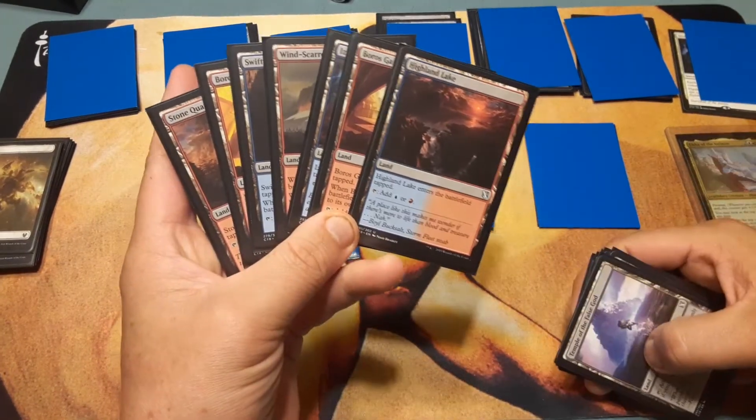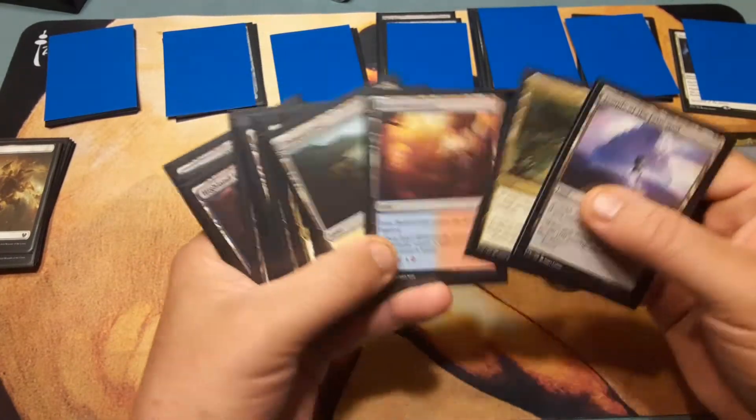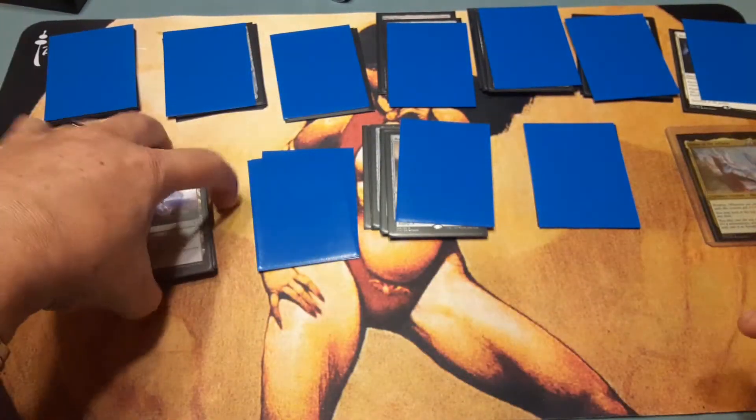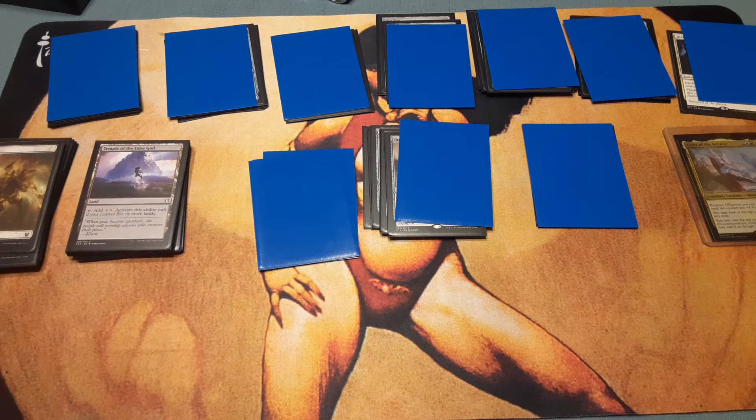These are all tap lands — some of these can get changed out. I'm going to help him with that for the competition, because it doesn't make any sense sending him into a competition with tap lands. The faster your deck, the easier it is to play. Anyway, let's get into this.